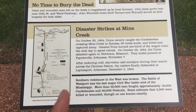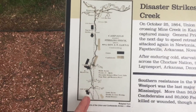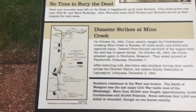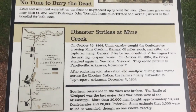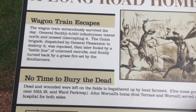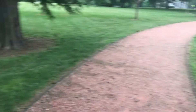The Union chased the Confederates all the way down until the Confederates disbanded in Arkansas on December 2nd, 1864. About 30,000 men fought — 10,000 Confederates and 20,000 Federals. Some estimate 3,500 were killed or wounded, though no one knows exactly; most people say about 3,000. Dead and wounded were left on the fields, gathered by local farmers. One mass grave was near 55th Street and Ward Parkway; another was at 61st Street and Warnell at the John Warnell home and hospital. Right here, General Price watched the battle.